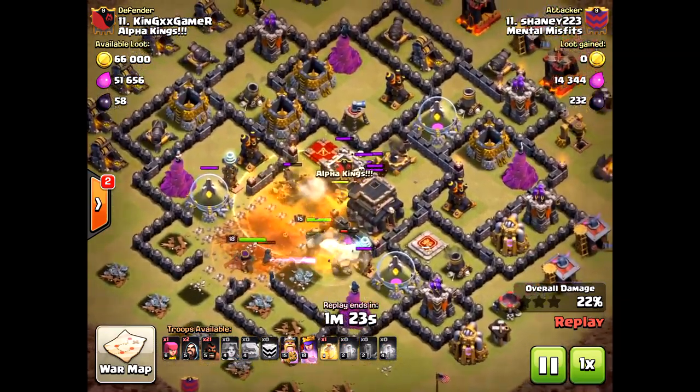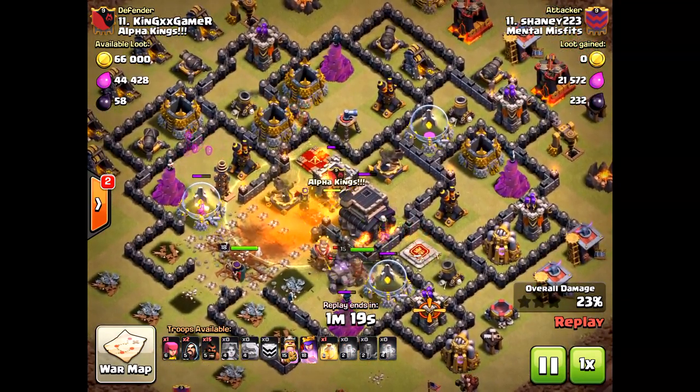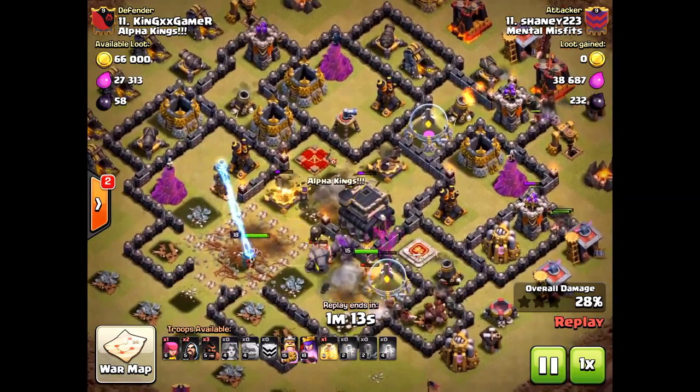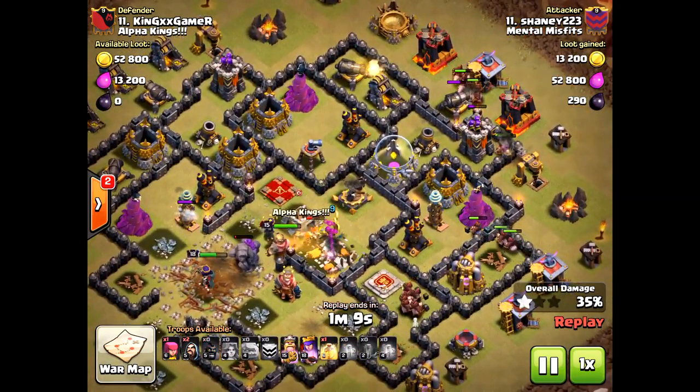He funneled nicely — they didn't go around to the outside, which is very important when you're bringing in valkyries. I would have brought a rage spell right into the core there; I think it would have been much better than the heal spell he put down, but that's up for debate.